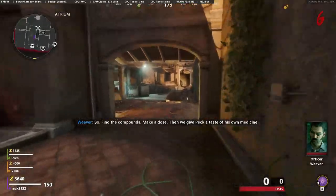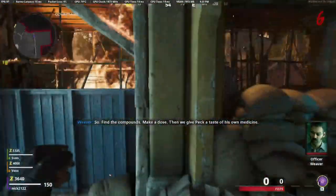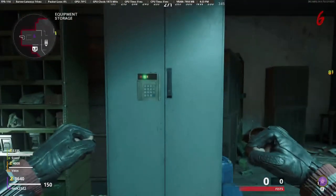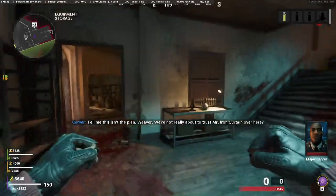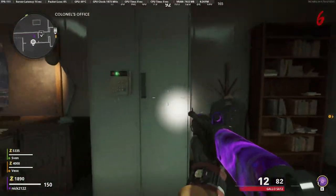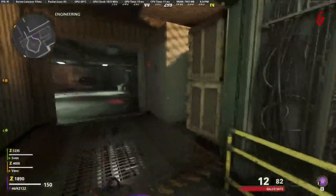From here there are three different cabinets we need to go and open with the key card to get different serums. The first one can be found at spawn, the second one can be found in the colonel's office, and the final one can be found in the engineering room as shown.